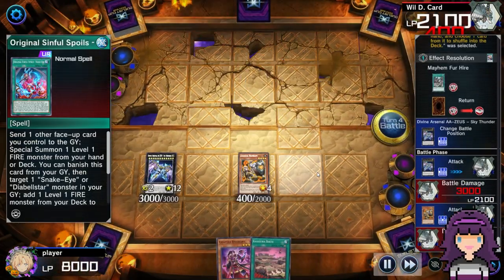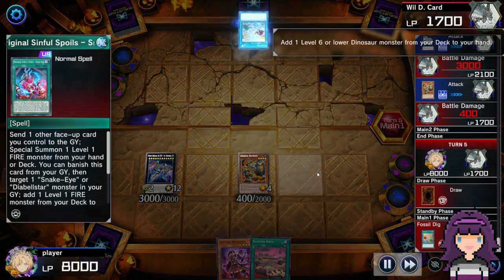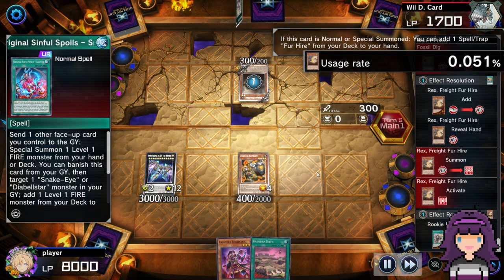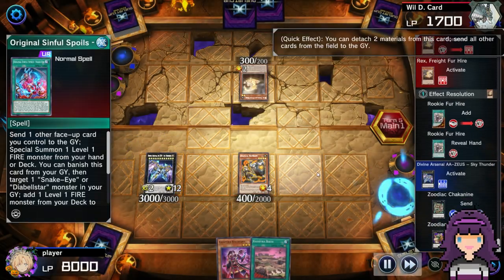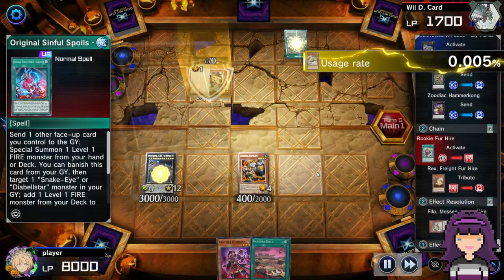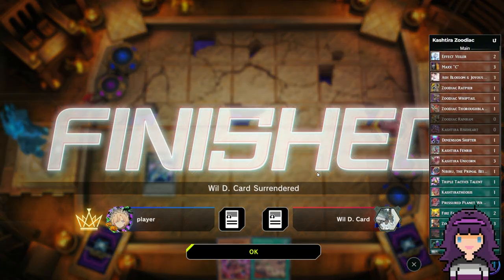This is, again, another way these games with this deck often play out — just total Zeus board control. The opponent top-decked a Fossil Dig, which is actually an insanely good top deck for them. They get to add Rex Fur Hire, Normal Summon to add another Rookie Fur Hire from deck to hand. I'm going to Zeus now — they're going to chain the Rookie Fur Hire, because that is a quick-play spell — but this means I do get to wipe whatever gets summoned on resolution. Now their last card in hand is Original Sin and they can't do anything. There we have it.